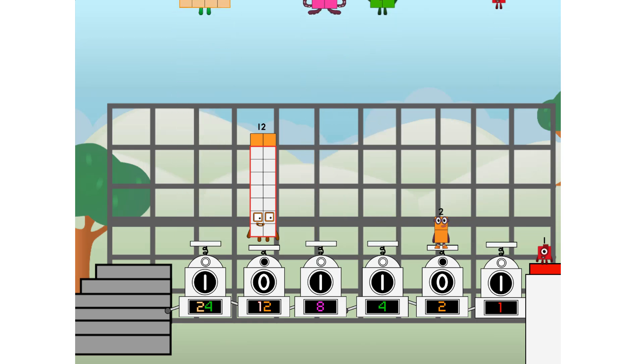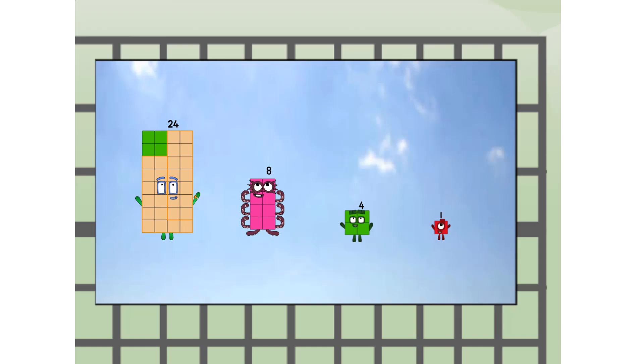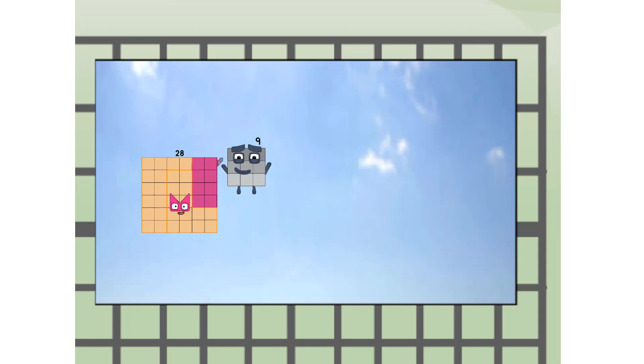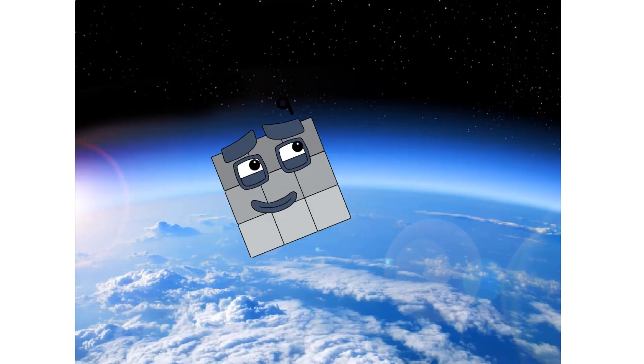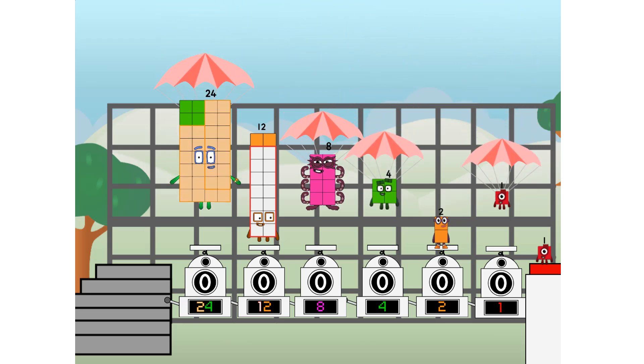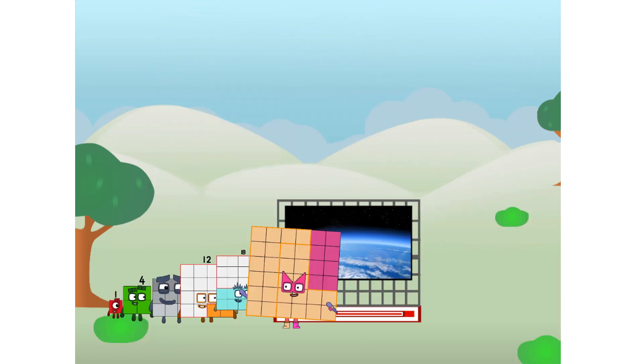Three, four to one way up high. Amazing. But not a square. Wait and see. We're two squares. Top the edge of space — nearly there. Amazing! We sent a square to the edge of space without rockets.